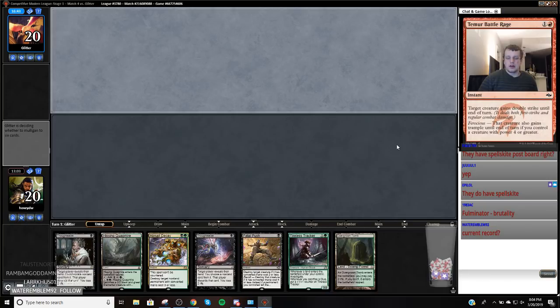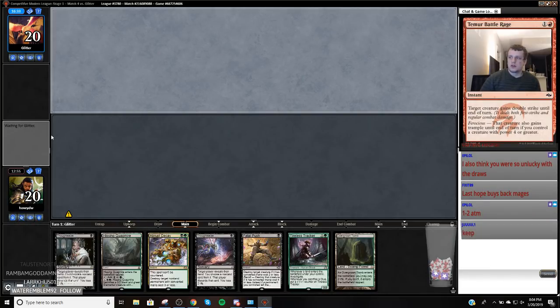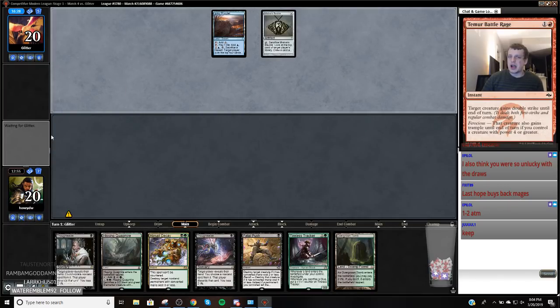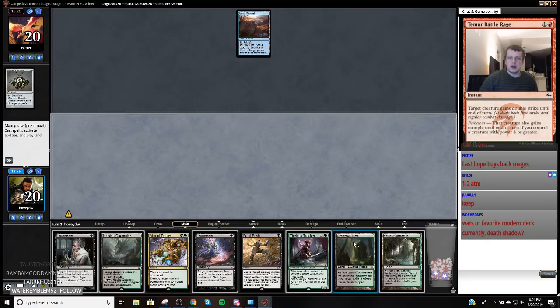If they have Spellskite, I'm going to keep one more of these in. We're 1 and 2 up again. This game's pretty good. We have a Discard Spell on one and another Discard Spell — it kind of sucks we have no clock, but you know, such is the cost of doing business. I mean, we did miss, which sucked.